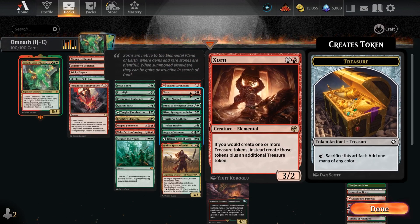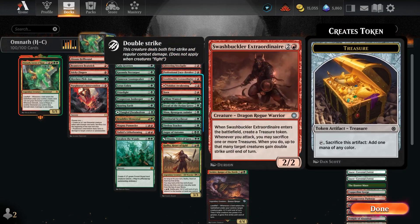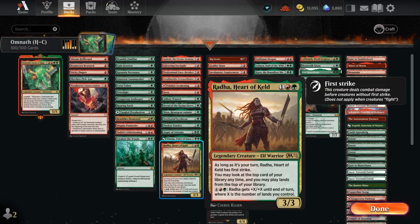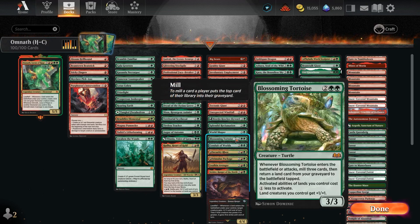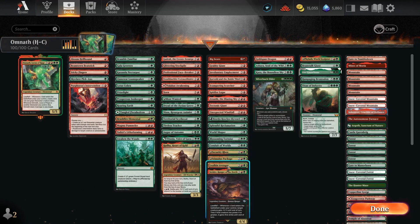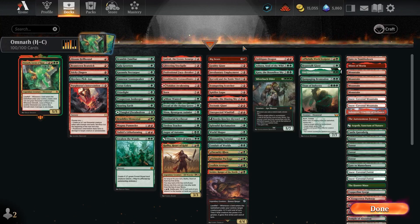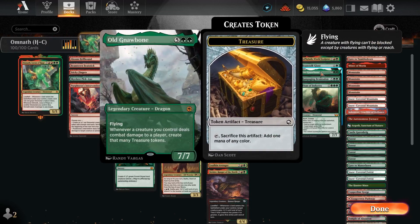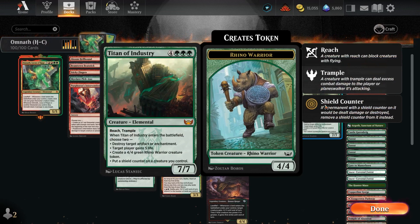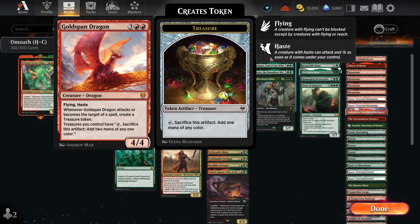We've got Dryad of the Ilysian Grove so we can maybe get two lands out per turn. We got Zorn, making treasures, or putting cards on the bottom of our library and drawing that many plus one. Making treasures, giving people double strike off treasures, playing lands off the top of our library with Radha or Augur of Autumn. Blossoming Tortoise for our lands. Spitfire Lagac for landfall damage, Grabby Giant for treasure, Involuntary Employment, Beanstalk Giant for lands. And one of the best treasure cards: Gold-Span Dragon — lets treasures tap for two. It's crazy.